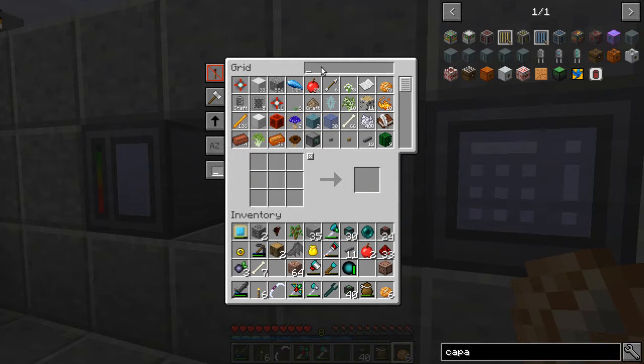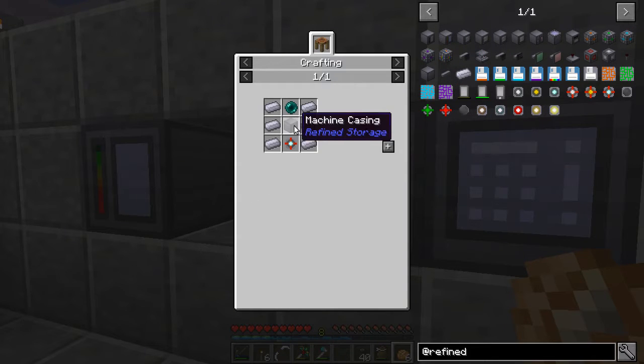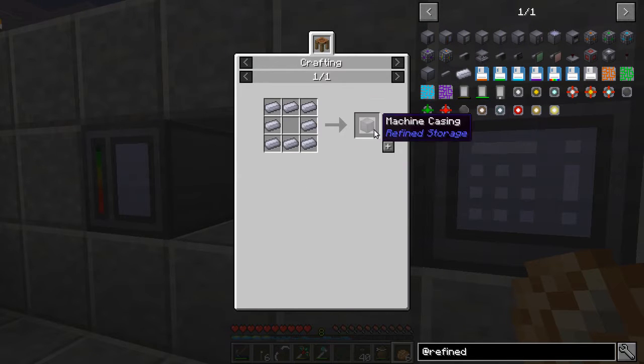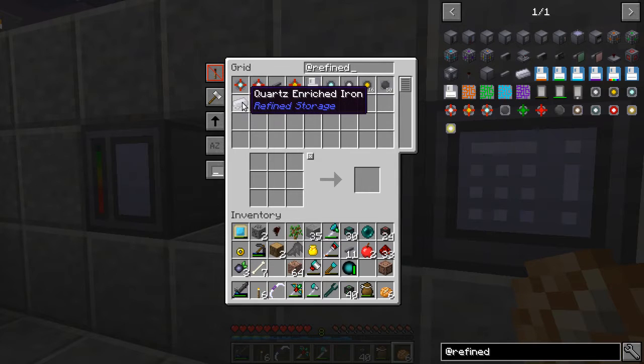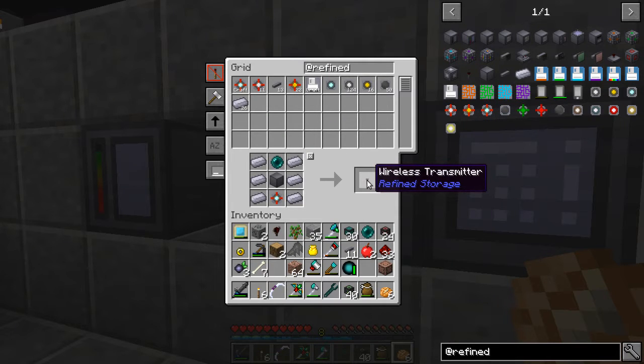To do that, let's pull up Refined Storage. In here there are a couple of things we need: a wireless transmitter — this thing right here — and also a wireless grid. Let's see what it takes to build one of these: it's going to take an advanced processor, a machine casing, and an ender pearl. I think we have most of those things. We're going to need a machine casing, so that's easy enough. I don't have any more, but that's okay because I've got a pattern for it. Let's go ahead and craft a stack. And so it's going to start crafting that up for me, which is awesome. So there's our wireless transmitter right there.